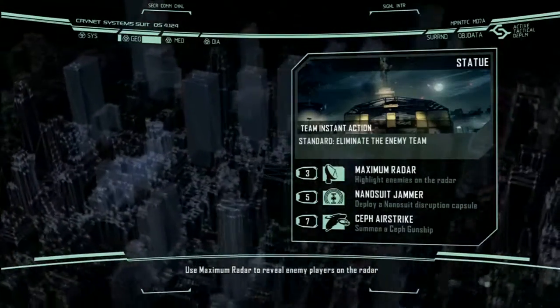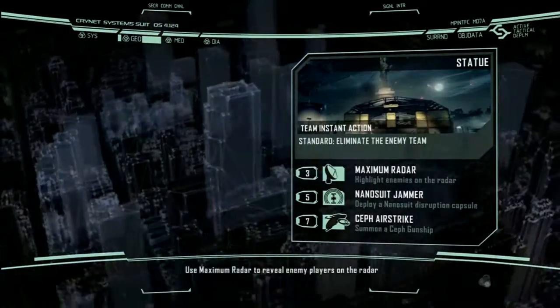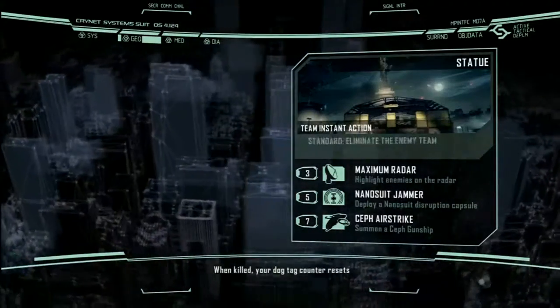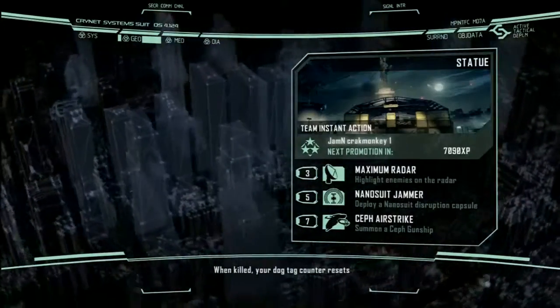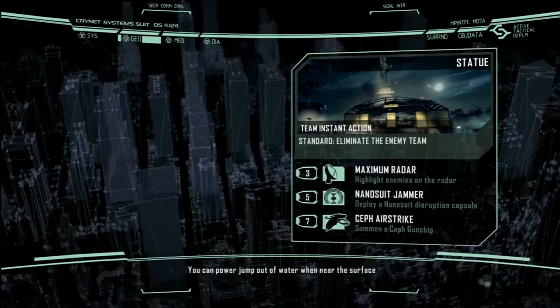I might just try every button and see which one works. I think the 3-kill updates automatically. The 5-kill — let's see — deploy a nano suit. This eruption castle thing, I don't know if it'll just give it to me or what. We'll see if we get to 5 kills in a row.